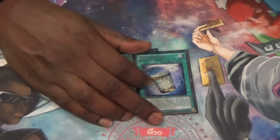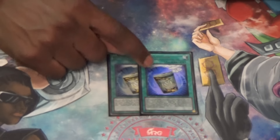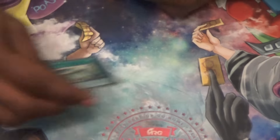Double Instant Fusion. Double Instant Fusion is needed right now more than ever, because this literally fixes your brick hands. This helps you get out of awkward situations. So Double Instant Fusion is definitely the way to go.